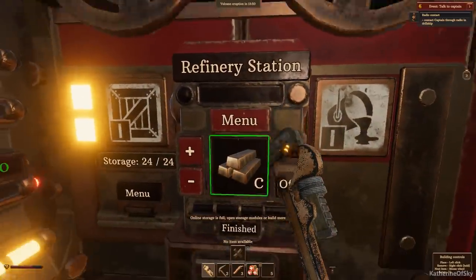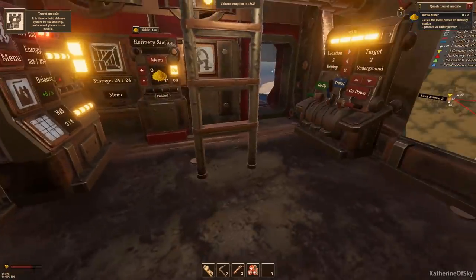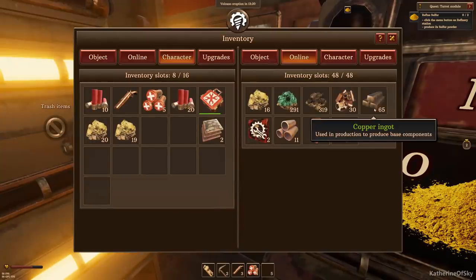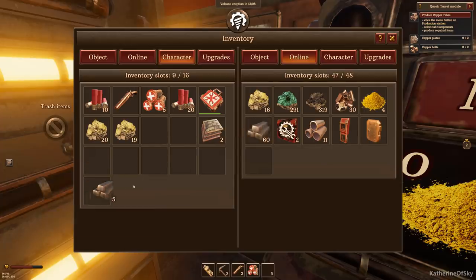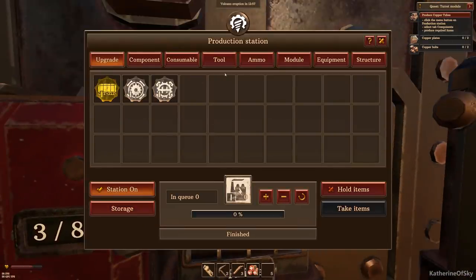Let's do the sulfur powder — two of these. Contact the captain — build the turret. Click the menu button on the refinery station. We produced powder — yes we did! Oh, there's no space — apparently I've collected too much stuff. Wow, this is kind of horrible — it all exploded in my inventory. We have stuff now. Produce copper plates and copper bolts — it's annoying that I don't have enough space.